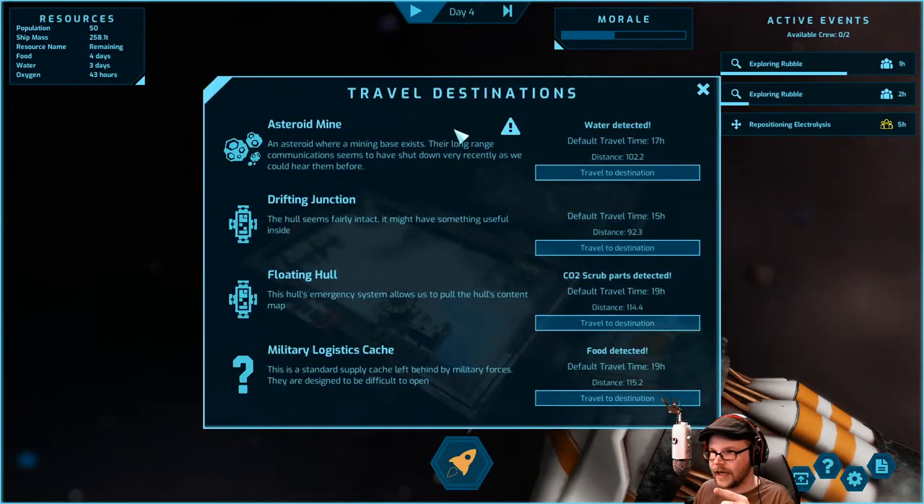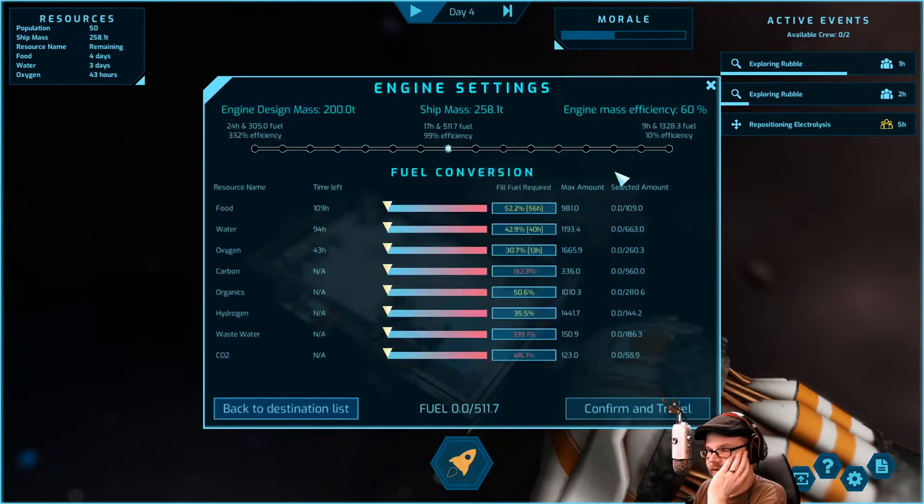While the salvage is happening we're going to fly to an important destination over here. We've got 17 hours of water. There are CO2 scrub parts — that's water, not electrolysis, never mind. I kind of want oxygen. There's one 15 hours away. Let's go there a little bit slower to save some of our precious resources.